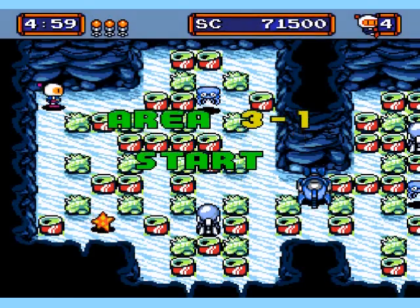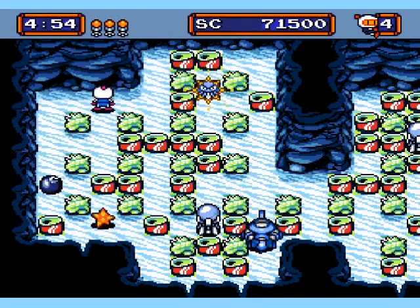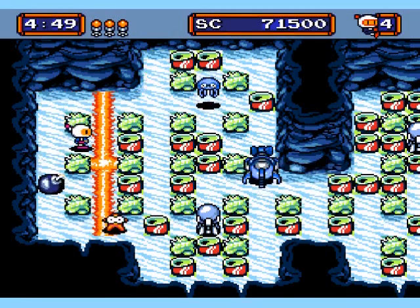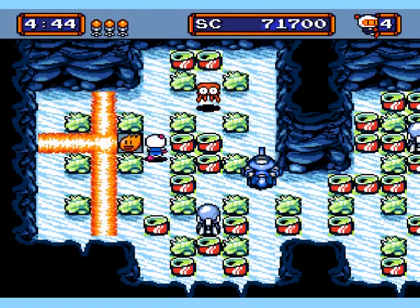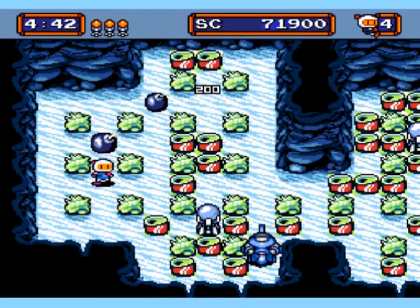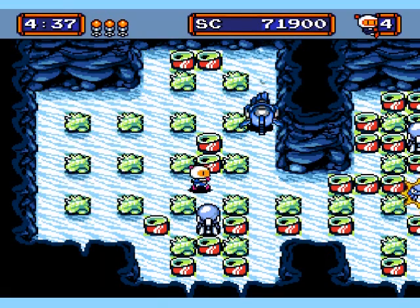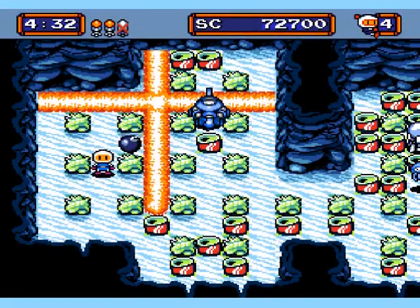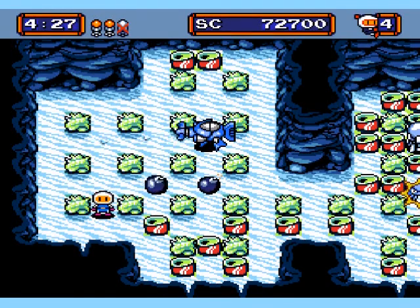Needless to say, if you didn't get it by now, that little shadow behind where it says the stage number over towards the right of the screen — that's the boss, basically. It's the shadow of the boss. And those starfish, I don't really think they do much other than wander around sort of randomly. I don't think they go after you or anything like that, so they aren't really that big of a deal.